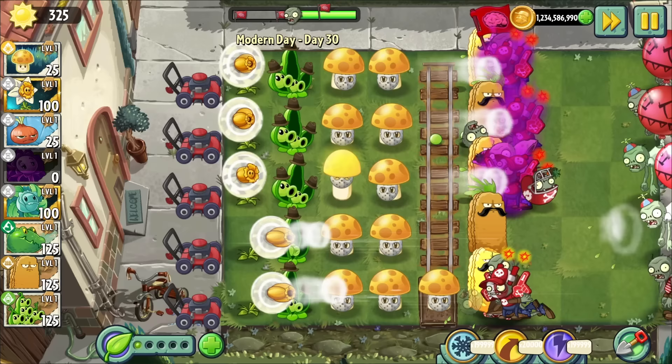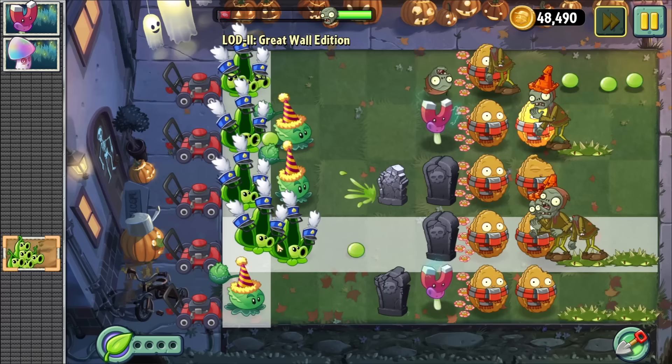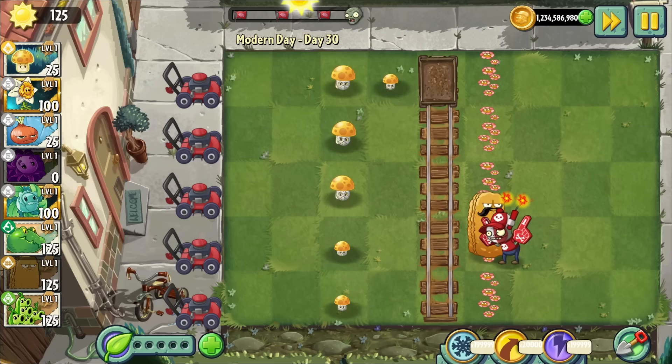The most notable objectives walls are going to have prominence in are flower-line levels. Especially when up front, walls are more or less required if you want the fight to feel remotely fair. Walls are the best way to hold off zombies from approaching past a certain point, and I absolutely recommend bringing at minimum a Walnut. It helps maximise the amount of time a zombie will take to reach that flower line, and unlike a staller, it's much less variable.